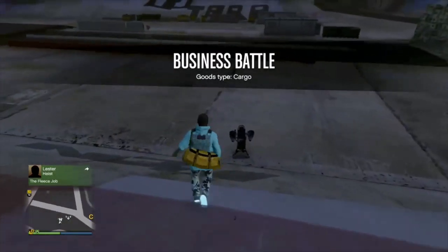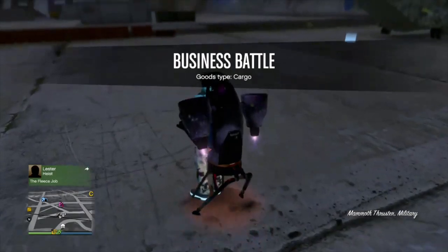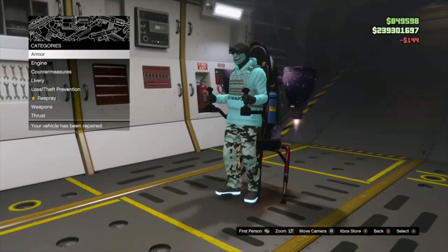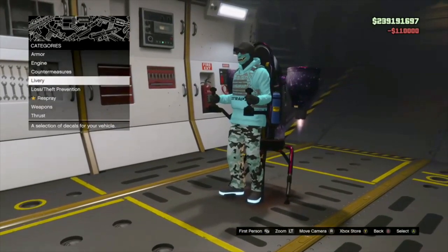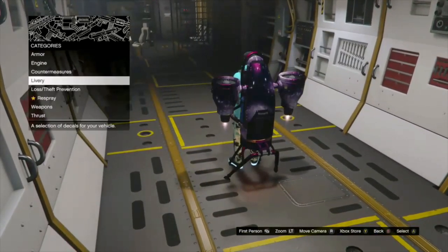Alright guys, check it out — galaxy livery thruster. Enter the workshop inside the Avenger. Remember you got to change one thing on it so it can save — force it to save. Repair it, or even repairing counts. Armor all the way, engine all the way, countermeasures — flares will do. As you can see, galaxy livery is not normally selectable. So we just merged galaxy livery.